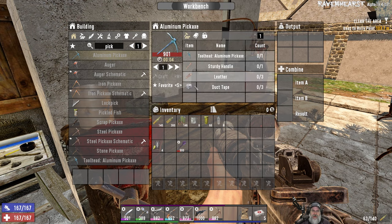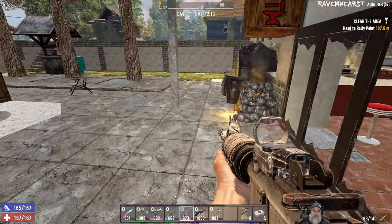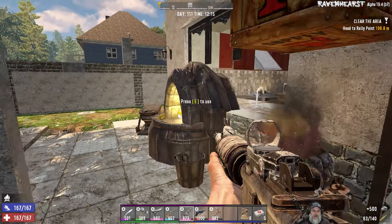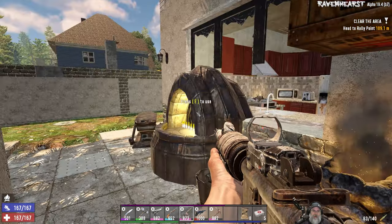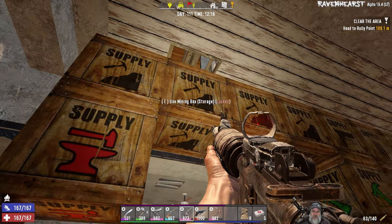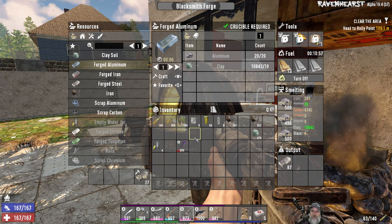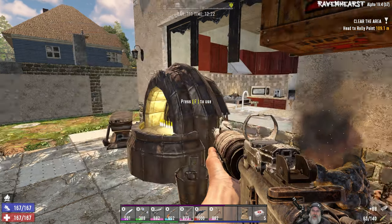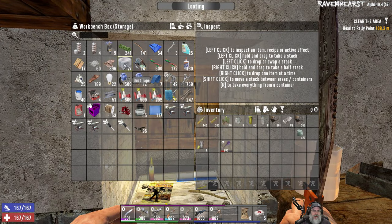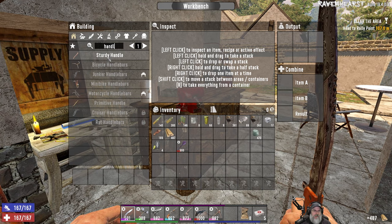Okay, aluminum pick — let's check this out. To make this we need an aluminum pickaxe tool head, and that means we need 20 forged aluminum. To make forged aluminum we need aluminum — what do you know. So let's take this aluminum and put it in here in place of the iron. I just want to get it going quickly. Let's just let that smelt for a little while, then we'll come back and make the 20. For the handle we're going to need duct tape, leather, and wood. Let's make the sturdy handle.